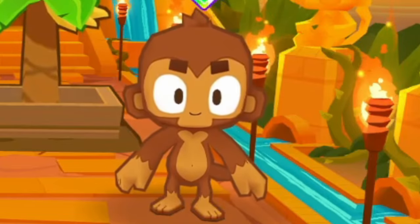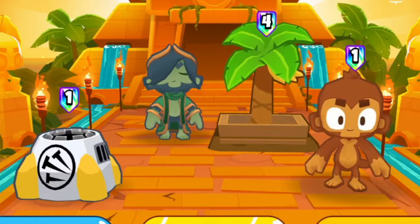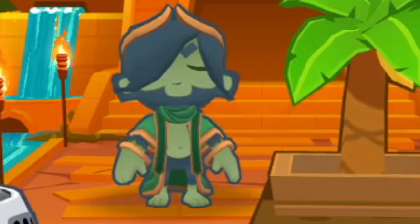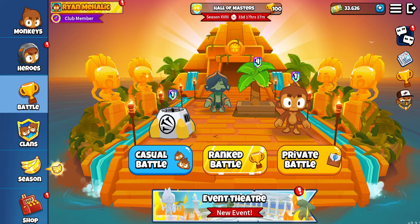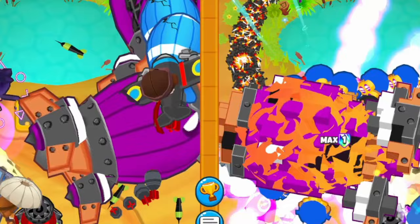Dart monkey, spike factory, banana farm, and fate weaver - this might be the new best spike factory strategy in Bloons TD Battles 2. You can get some pretty insane farms with this loadout and you have good defense with the dart monkey and the spike factory, plus the fate weaver level 10 ability is just insane. Today I'm going to show you how to use this loadout. If you enjoy me showcasing new loadouts, please hit the like button and subscribe - I'm trying to hit 50,000 subscribers.